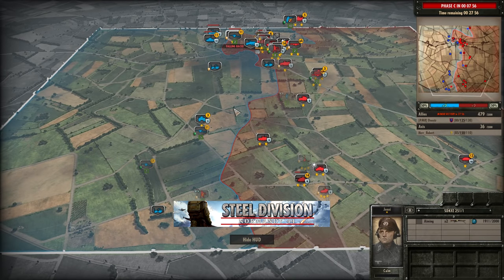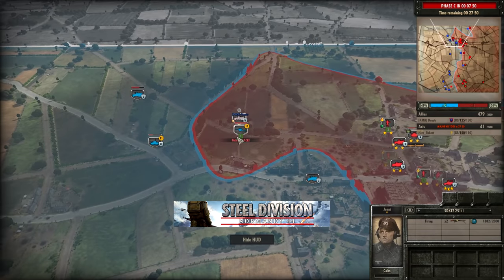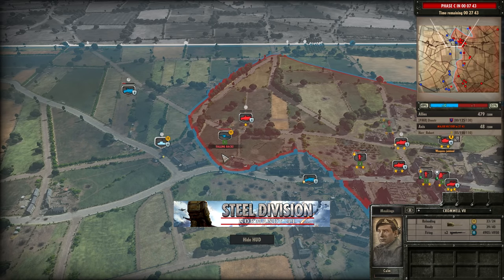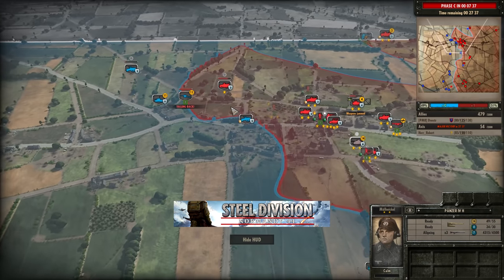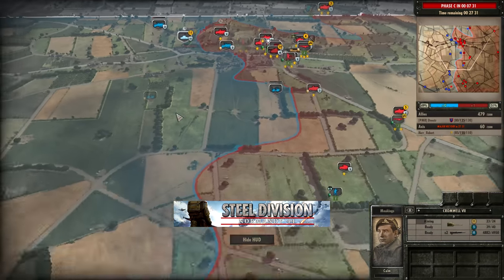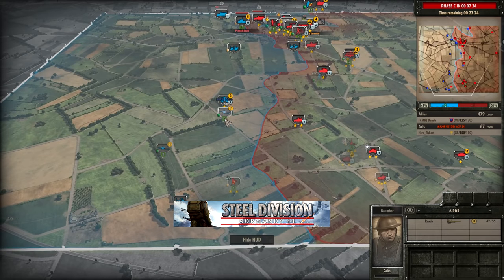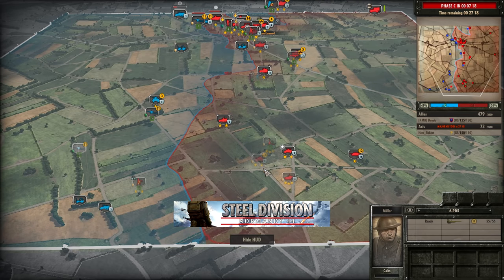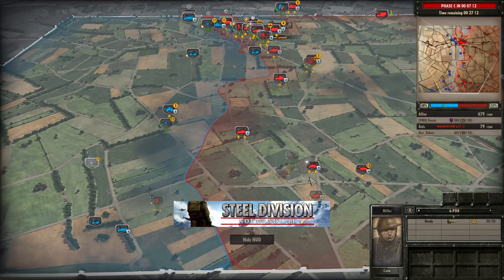Herobut has done a fantastic job pushing back into this town early on even though he gave it away to Dnesta at the start. The Cromwell VII is going to try and save the 6-pounder — if that survives it would give a second threat the Panzer IV has to worry about. There's potential for the 251 to finish things off, but the Cromwell VII is certainly dangerous up close. The Jagdpanzer IV is now coming in on the bottom side — it can face-hug these 6-pounders, which might be something Herobut tries. That would allow any strafing runs to pin the 6-pounders and then get very aggressive with the Panzer IV.